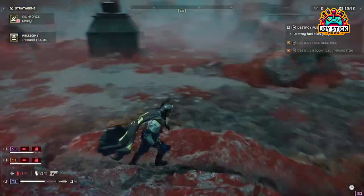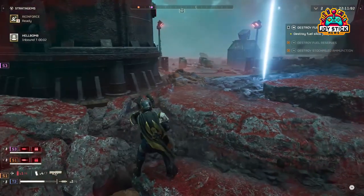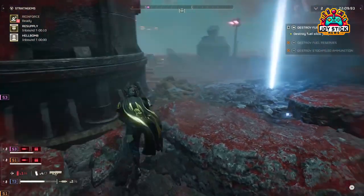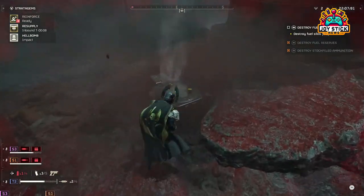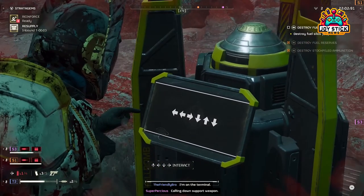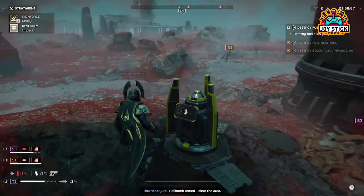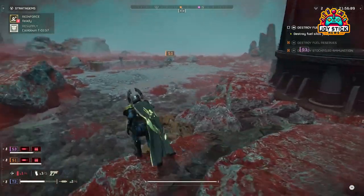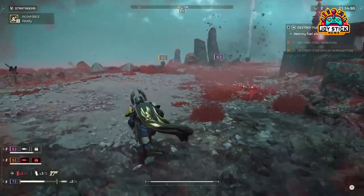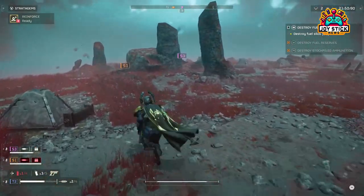500kg Bomb. The behemoth of bombs, the Eagle 500kg Bomb packs an unparalleled punch. Its massive explosion radius and devastating power make it the ultimate choice for eliminating large groups of enemies or heavily fortified positions. Given its limited use, save it for the most challenging encounters or when facing down enemy bosses. Communication with your squad is key to ensure its optimal use and to keep allies out of the blast zone.